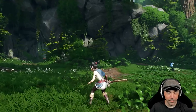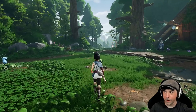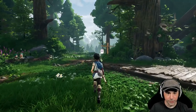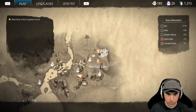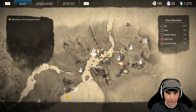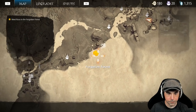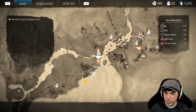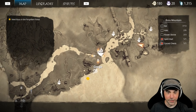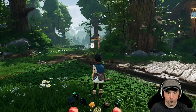We'll go a little bit further, and then we're gonna go raid somebody because I have to go kinda soon. We wanna go further — we gotta backtrack I think. I can teleport — we have spirit mail, one of one. In this area, Rusu Mountain. Let's teleport all the way back to the village.